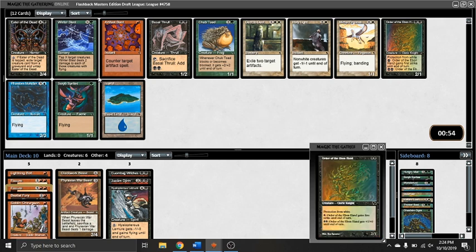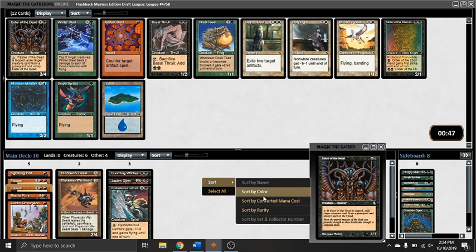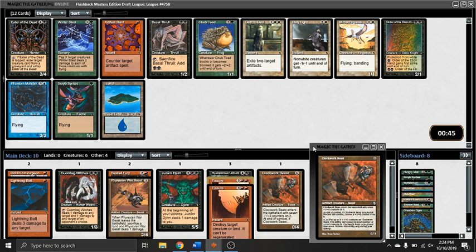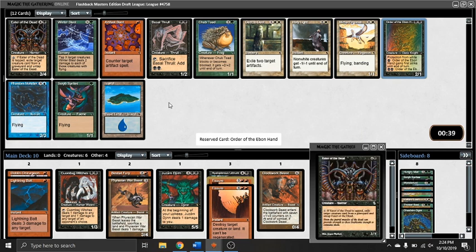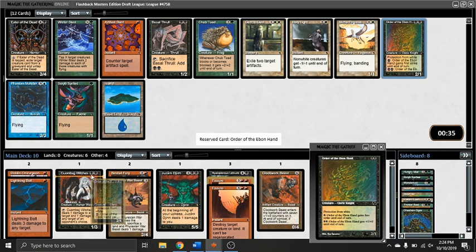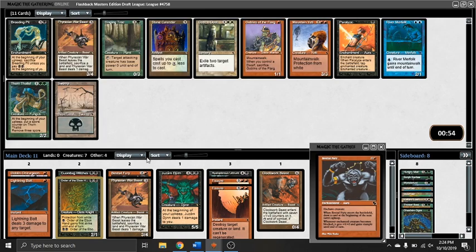Got an interesting pick here between Eater of the Dead and Order of the Ebon Hand. Eater of the Dead is effectively 5 mana 3/4 Vigilance, but it's actually somewhat better against effects like Paralyze, as I learned the hard way. Order of Ebon Hand though — I make the decision here just purely based off of curve. I have one 2-drop right now, so the Order ended up being quite good for me. The card is a little rough on the mana, but it's just a good card.